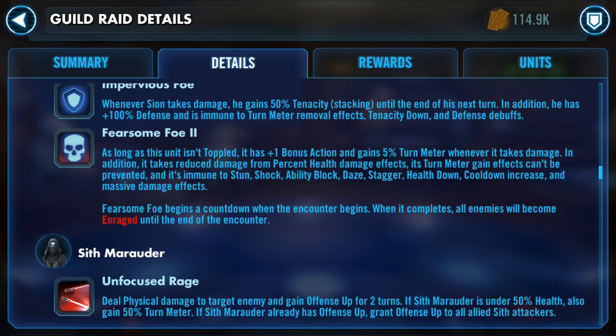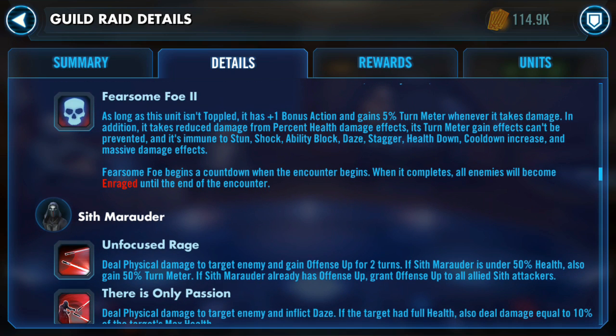Fearsome Foe gives him a special ability plus one bonus action, and 5% Turn Meter whenever he takes damage. He also takes reduced damage from percent max health effects like Exposed and Death Mark. He's immune to Stun, Shock, Ability Block, Daze, Stagger, and so on.